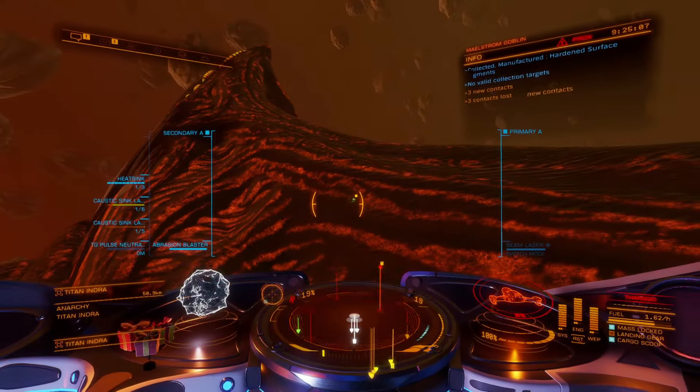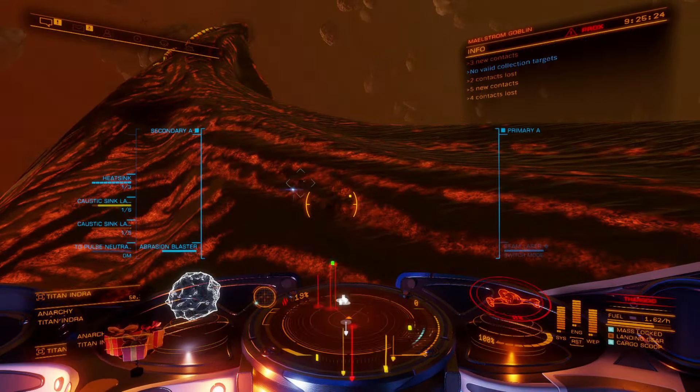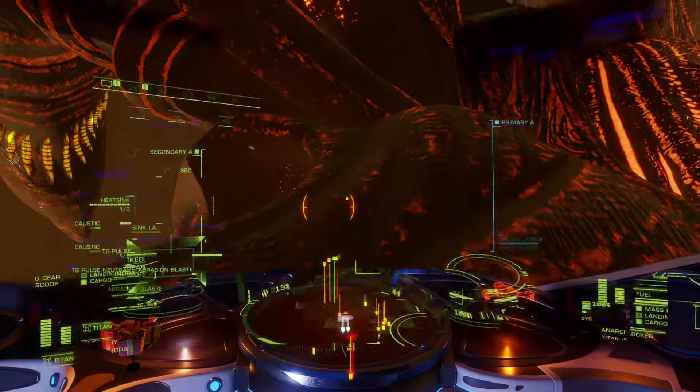While you're looking for the next target — which is right in front of us — you can use the left-hand panel, go to targets, and find the coarse hull surface. You'll get hardened surface fragments from this, so that's one material you can get from the Titan hull.